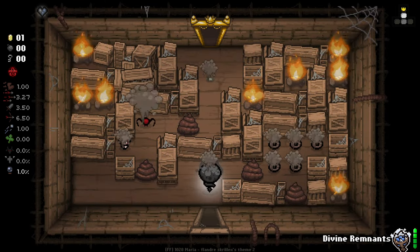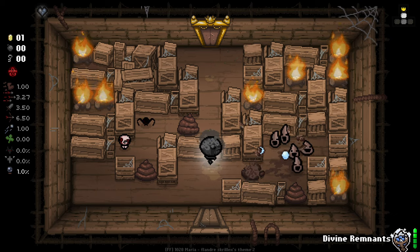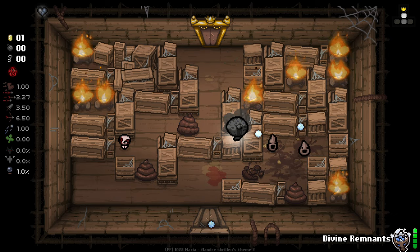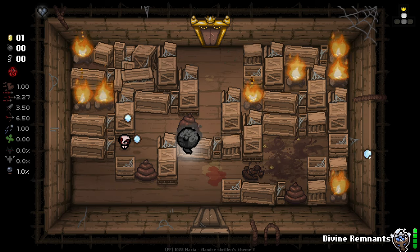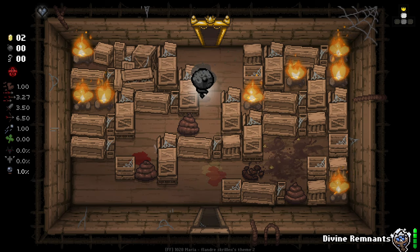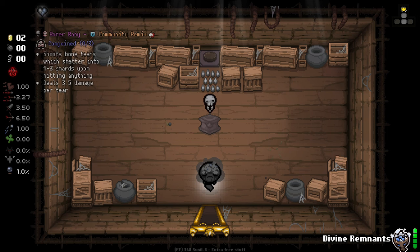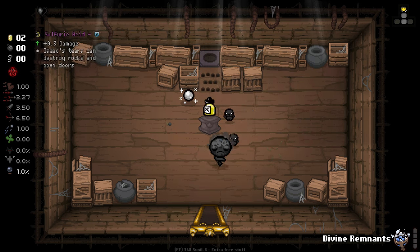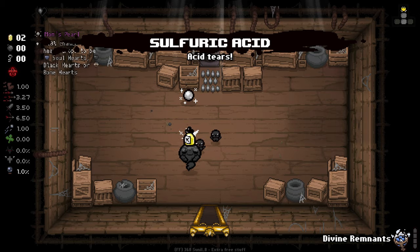I'm very intrigued by it. I really like the sprite work for this. As you can see, we've got some new re-sprites for some of the enemies in here. Some of them will be different. It's an all-encompassing pack - I can change things out for things that I used to have. For example, we've got Burner Baby here. Mom's Pearl doesn't really matter for us. So if we use Divine Remnants here, we get Sulfuric Acid - yeah, I'll take that. So now we don't have a Holy Mantle.